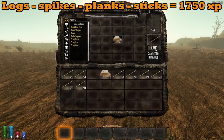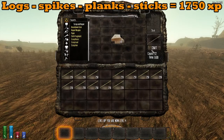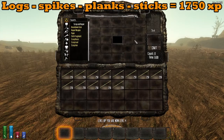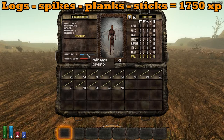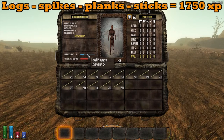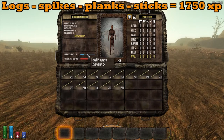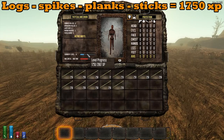So if you get a stack of 64 logs and you convert them into spikes, then to planks, then to sticks, you will get 1750 experience, which is pretty good. Sticks, you can use them for a lot of things — that's just to keep them renewable. You can burn them in fires, you can make arrows, crossbows, whatever you want with them.